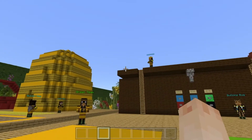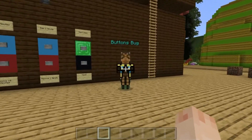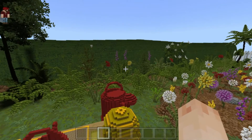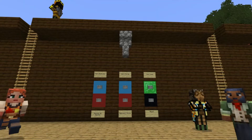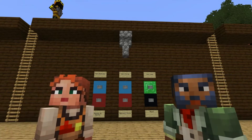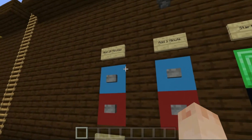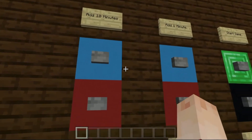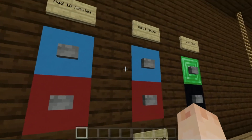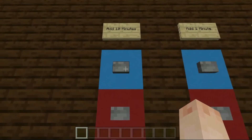So let's set up and start a game. First, we need a theme and some players. For this game example, we are choosing a garden theme, but it could be anything. Now, here are the players. Next, let's decide how long we want the game to last. In the control panel next to the team areas, you can add or take away 10-minute increments using the blue and red button panels, or even add or take away minutes.